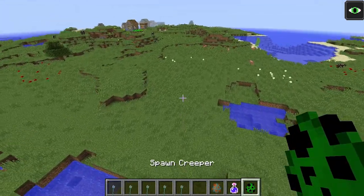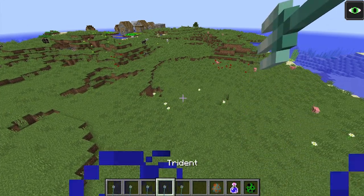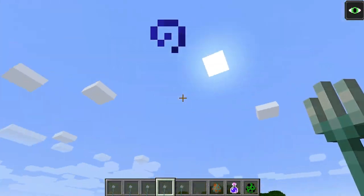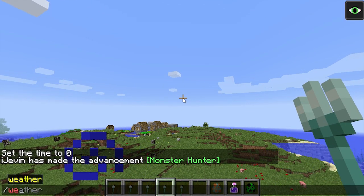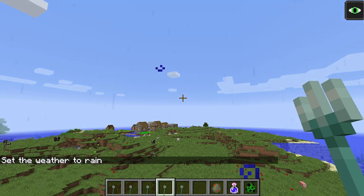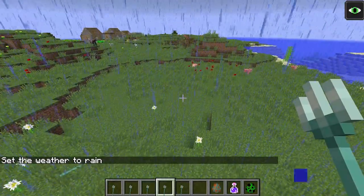One of the cooler features is this last enchantment called Channeling. When you throw it nothing happens normally, but if you go to weather and set it to rain and throw it, it's supposed to spawn lightning — watch this very cool feature.